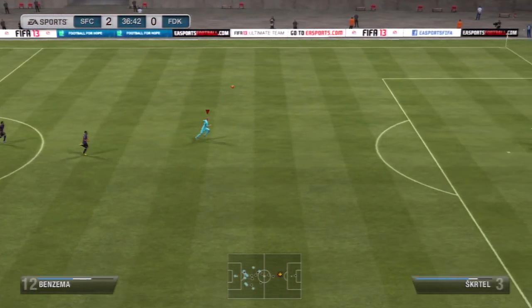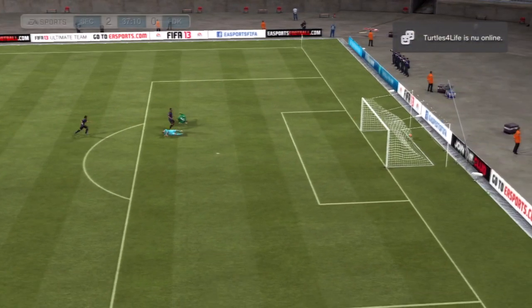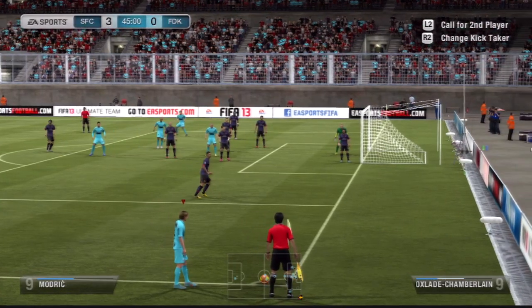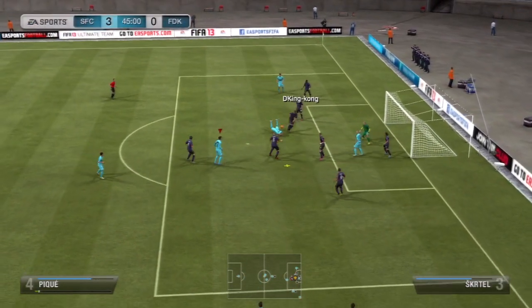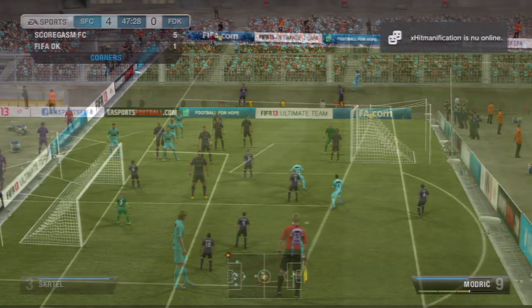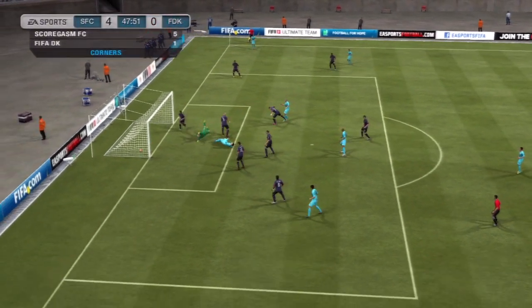At center back we have PK who is really really solid - he lacks a bit of pace but apart from that he is really good. The other center back was Pepe, who is also a bit of a monster just like in real life. Then at left back we had Jordi Alba, the Barcelona man, 91 pace - he seems to be everywhere on the pitch. In midfield we had Alex Song as our defensive mid.